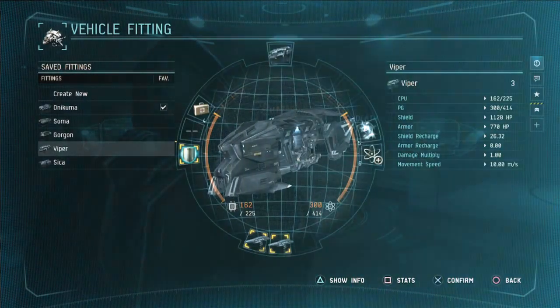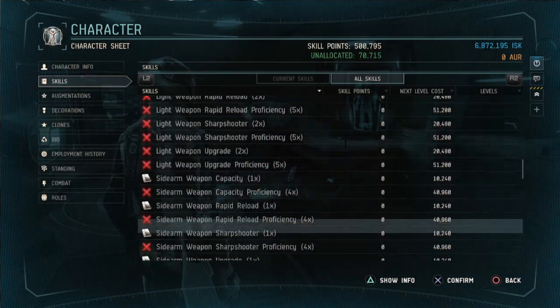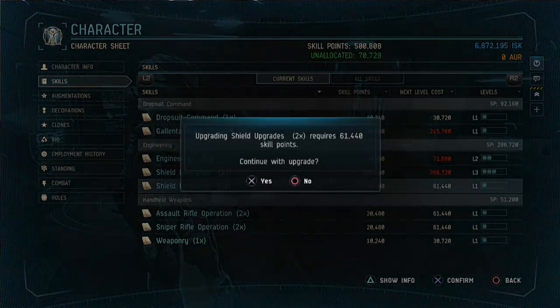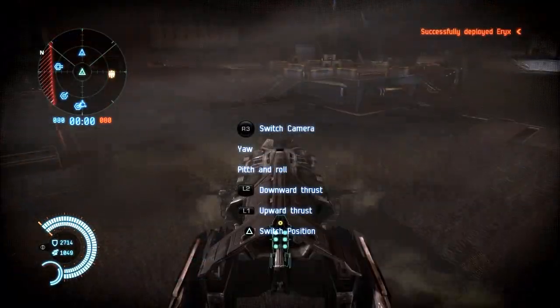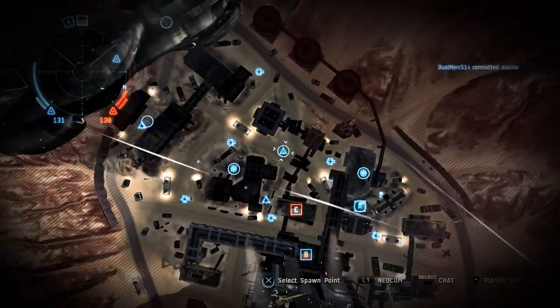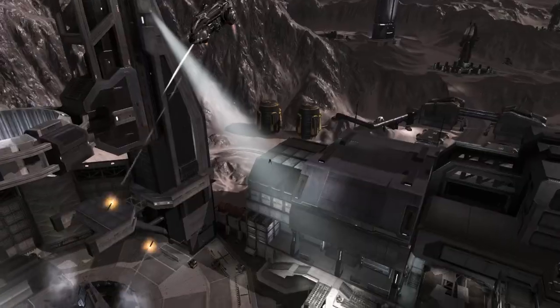Each player starts out using militia grade vehicle hulls in each vehicle class. By advancing your character using skill points, you can unlock new and interesting vehicle roles. One particular example is the logistics dropship, which gives you the ability to spawn mercenaries straight into your crew bay right out of the box. This comes in handy when you want to call upon your teammates to converge on an important objective.